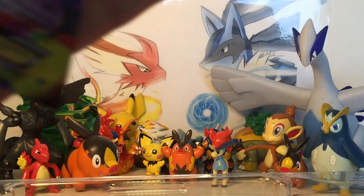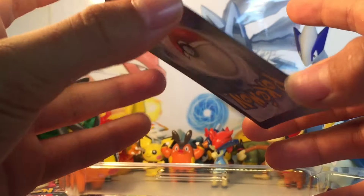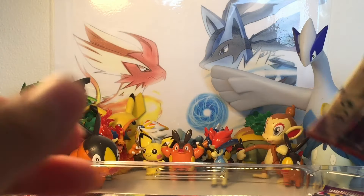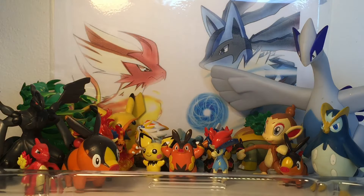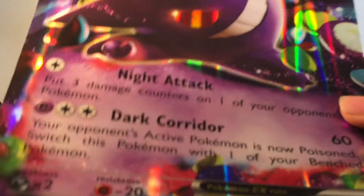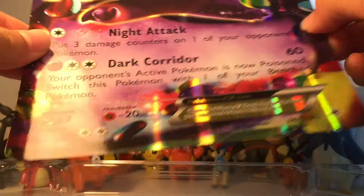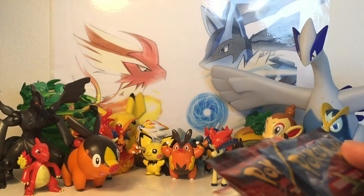Alright, this is the promo card of the Gengar EX, looking really really cool. It's a bit bent though, which is a bit of a bummer, but it's okay. Awesome looking promo card — Gengar EX, Dark Corridor, 60 damage. Set this one here, take all the boosters out. Code card there. And here's the oversized card of the Gengar EX, looking really really cool.